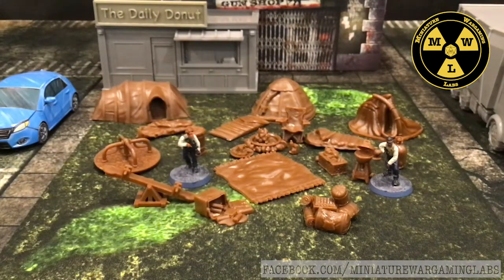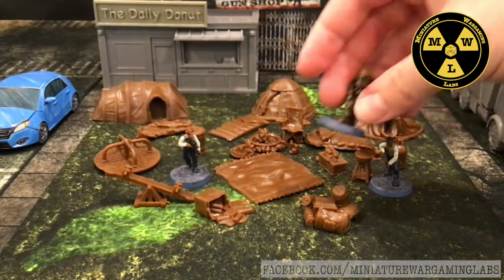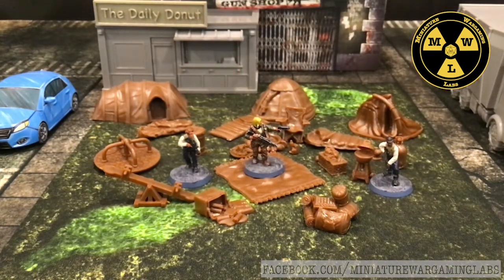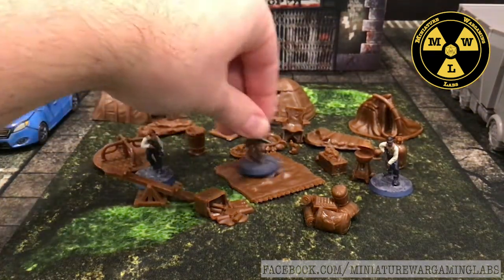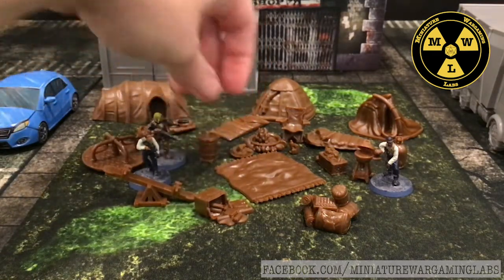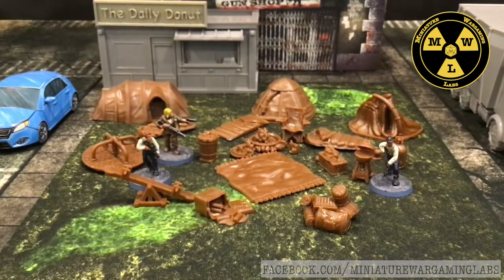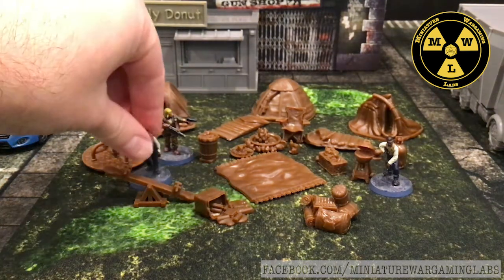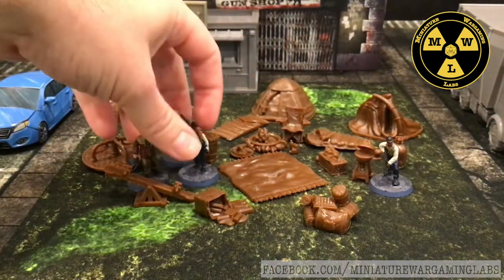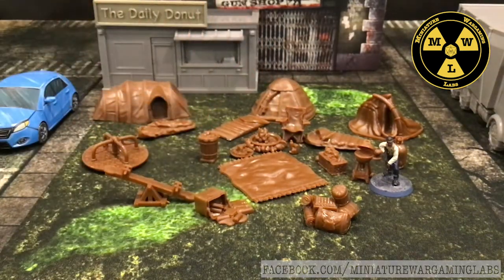If we go to a heroic scale — say Anvil Industries 28mm range, the beefy heroic scale — it works just fine. The trick I've noticed for comparing is: where do the trash cans come up to the miniatures? Are they wastebaskets or trash cans? How does it look? All these guys look like they'd fit in the tents and sit in the chairs, so it's working pretty well across multiple ranges.